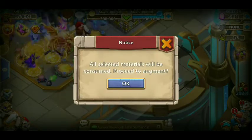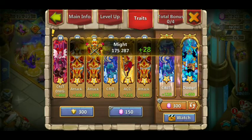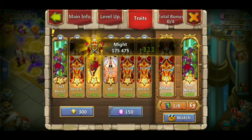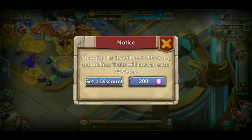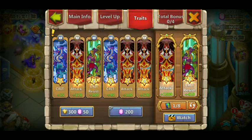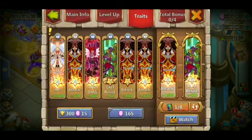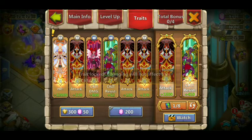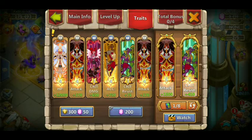Augmenting the equipment lets us give his equipment traits. We're going to do random rolls for now and work on the good stuff later. Actually, what I just rolled is really good — we're going to lock these three. We'll try one more time. We ended up with four on attack, so we'll leave him alone for now.